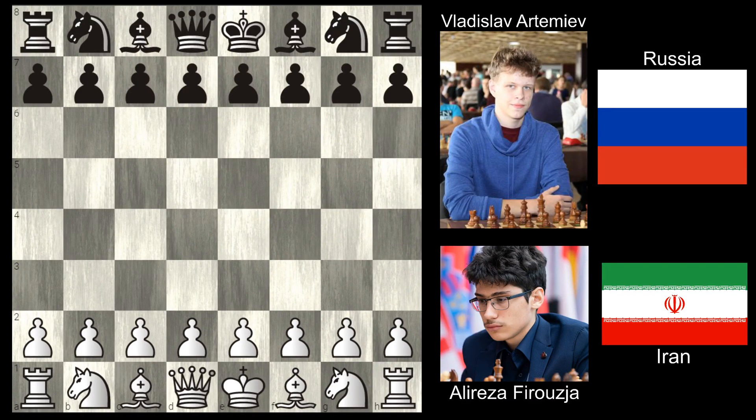All right YouTube, this is Kelvin, and continuing my coverage of Firouzja at Tata Steel or Wijk aan Zee, I have a game from round three: Alireza Firouzja with the white pieces representing Iran against Vladislav Artemiev with the black pieces representing Russia. These playthroughs are moderate speed, giving you a chance to see the game at a good pace with light commentary - shorter than a full 15-20 minute analysis.